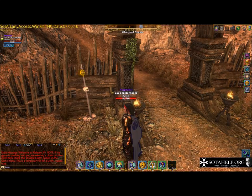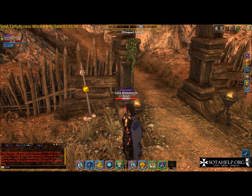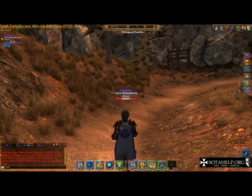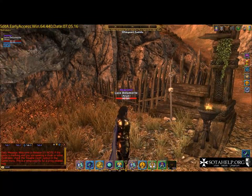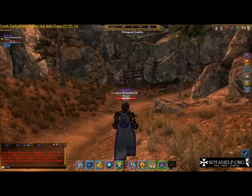You'll want to hunt in those one skull areas for a little bit, get a little better, get some gear, better weapons, and then move on to a two skull scene. There is a progression. It doesn't mean that you can't take five of you and go to a four skull scene right when you first start - these skull indicators just show about how hard the mobs will be.